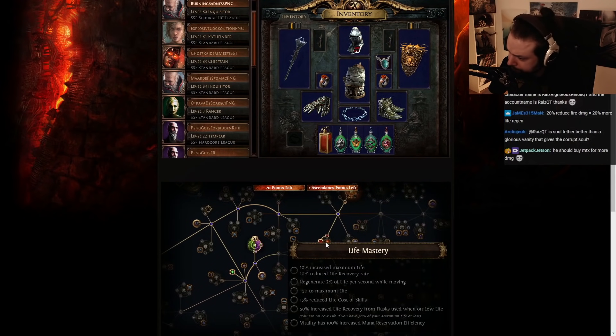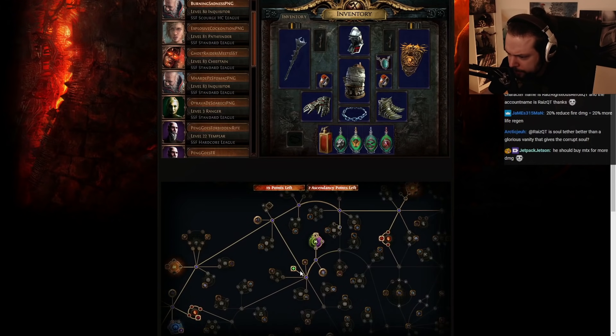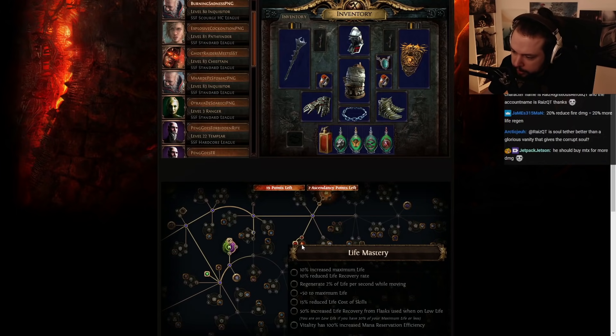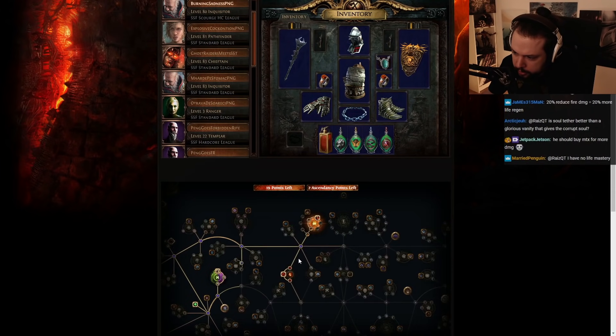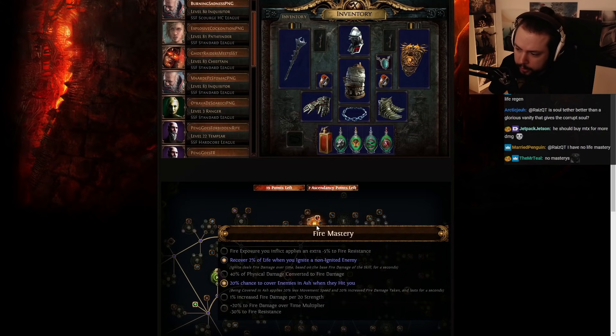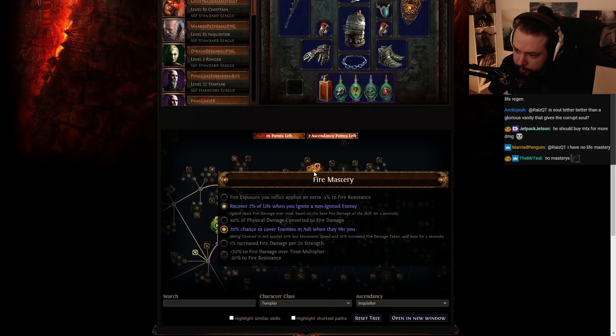As for his skill tree, I haven't noticed anything too odd other than this life mastery. It could be that the website isn't quite working, but no — it is. Okay, so immediately a couple of issues. As much as the pathing on the skill tree makes sense, you can see that he has 'recover 2% of life when you ignite a non-ignited target.' He's never igniting any targets — Righteous Fire does not ignite, it burns. So that's already a big problem, because this is essentially a wasted passive.